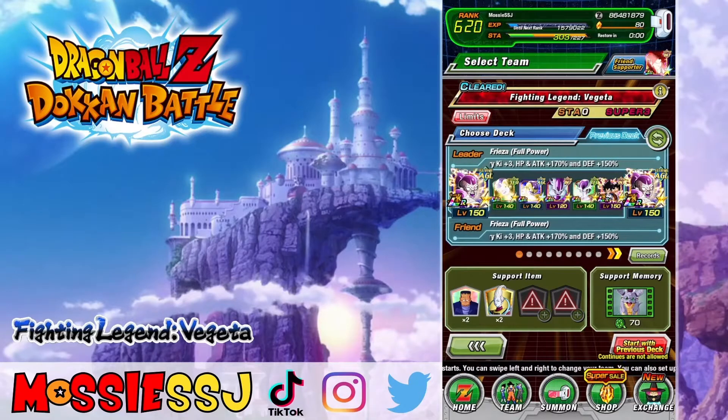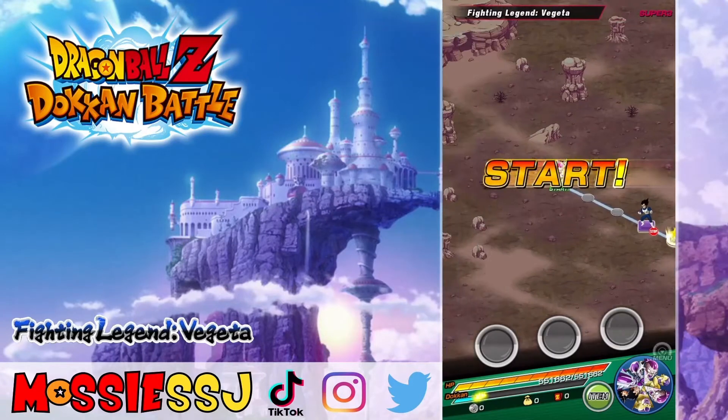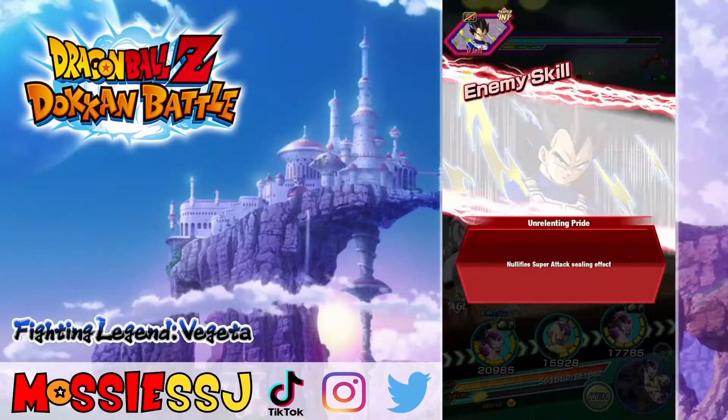Welcome back, it's your boy Mossy SSJ. Today we're taking on the Fighting Legend Vegeta stage with the Gifted Warriors category to try and get all of our missions done. I don't know if we'll be able to do this no-item run — probably not, because this is my second attempt. The first attempt didn't go too well; I didn't make too many good choices, as always with a first attempt at a challenge like this.